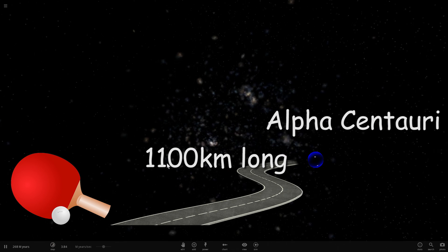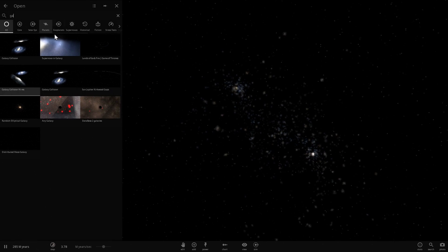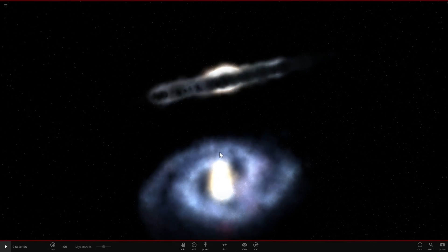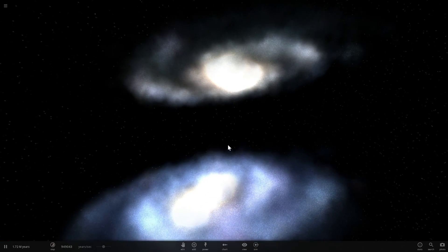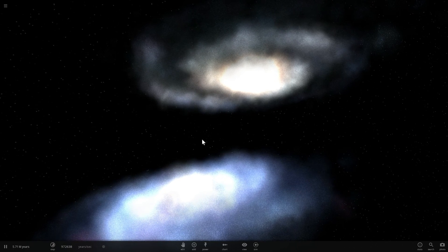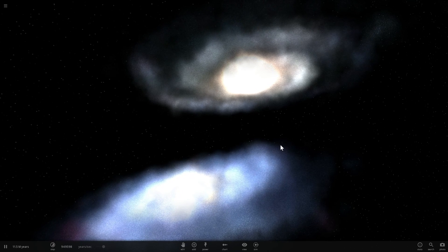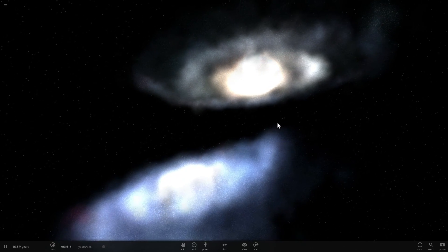So because of that enormous distance, if our Sun passes by many many stars in the Andromeda galaxy, it's very unlikely that there will be any collision. Let's try the simulation again with these two galaxies that are a bit flatter and closer to each other and see what happens.